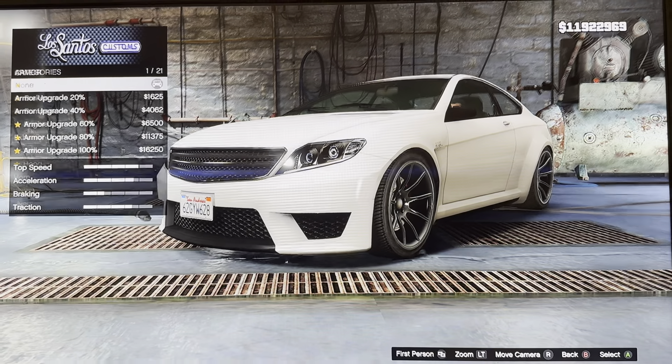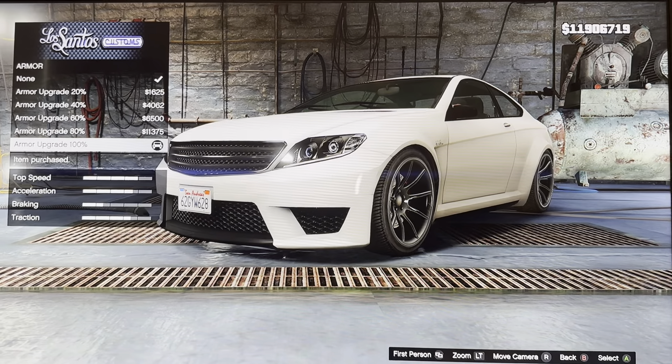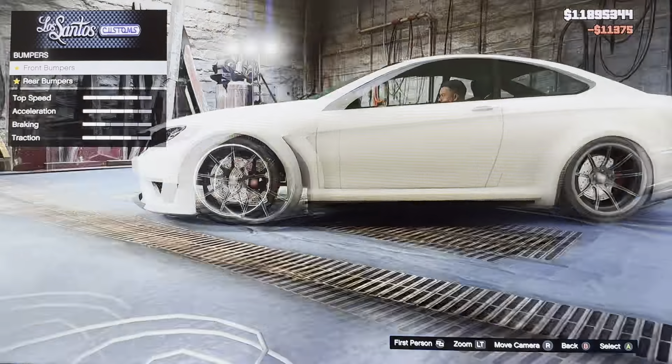What we have: we got armor — armor grade 20%, 40%, 60%, 80%, 100%. We got brakes: stock brakes, street brakes, sport brakes, race brakes.